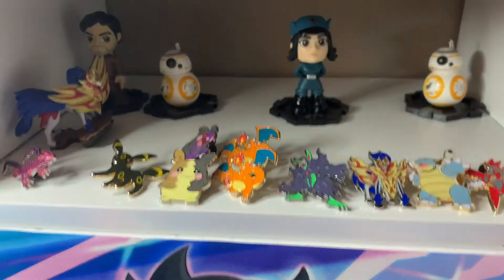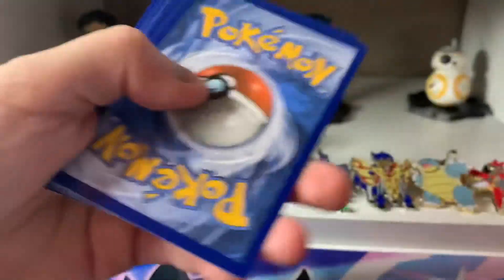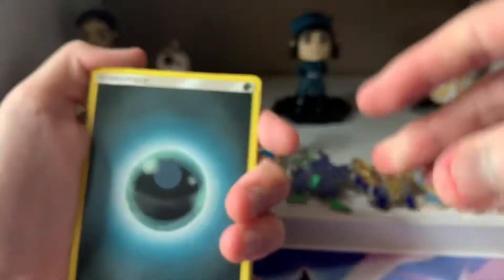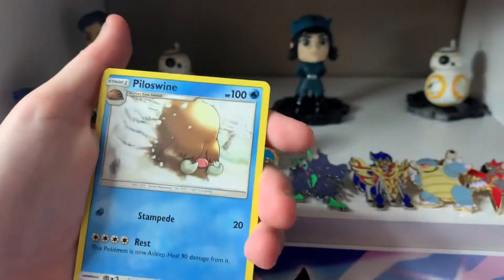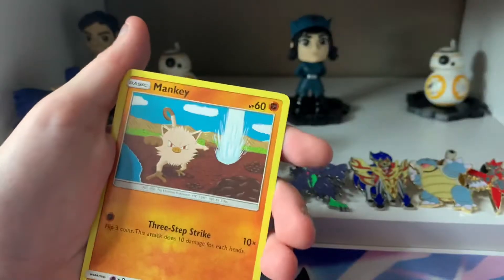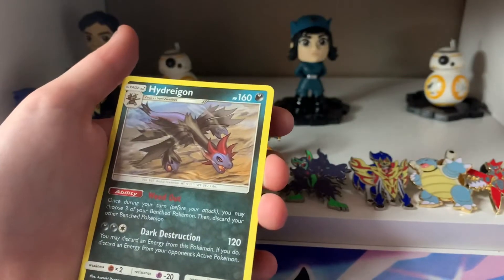And the last pack we will open is Syl Valley. Maybe we'll pull a GX in this pack. Here's the code card. We have a Dark Energy, Diggersby, Pillow Swine, Counter-Energy, Cacnea, Swinub, Manki, Aran, Corphish, a Reverse Mielotic, and a Hydrogen.